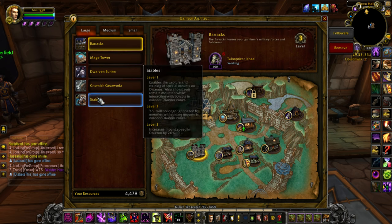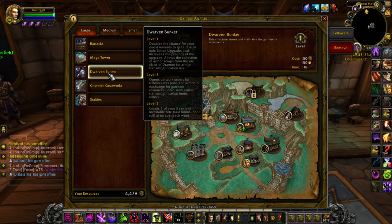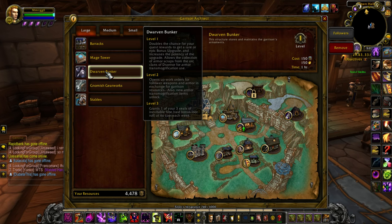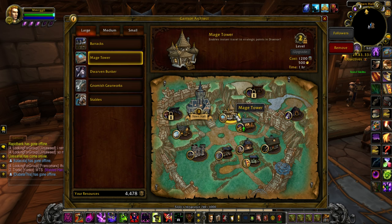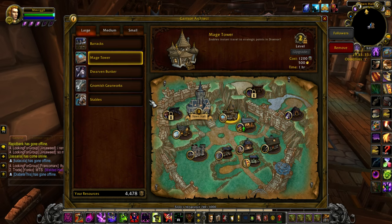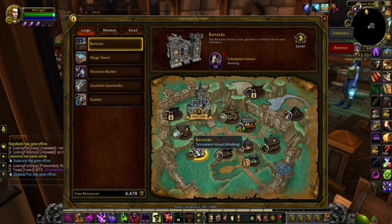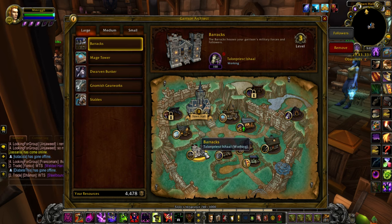The other large buildings aren't all that important to me. The Dwarven Bunker has transmog gear, which might be a reason to have one. The Mage Tower — back in Warlords era when flying didn't exist, I used it to teleport around. It was really useful, but other than that, didn't care. The Barracks is really the only large building I recommend for AFK profits, so definitely pick it up and level it.